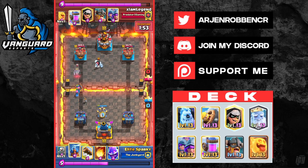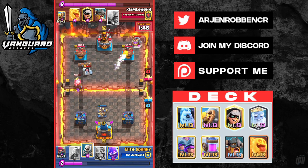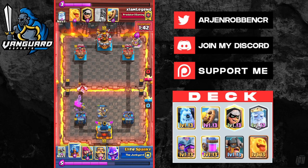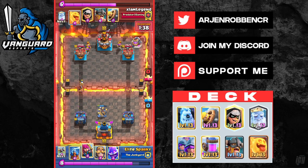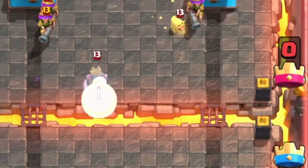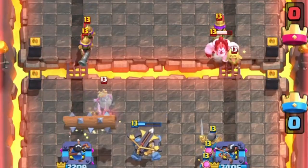Right here we're going to ice golem and cycle back to a pump — that's going to bait out a fireball. That's going to give us space to play 3 Musketeers freely at the back. He's going to split 2 on the left and 1 on the right. He's going to heal spirit on our right and support the 2 Musketeers with the Royal Ghost, then log.